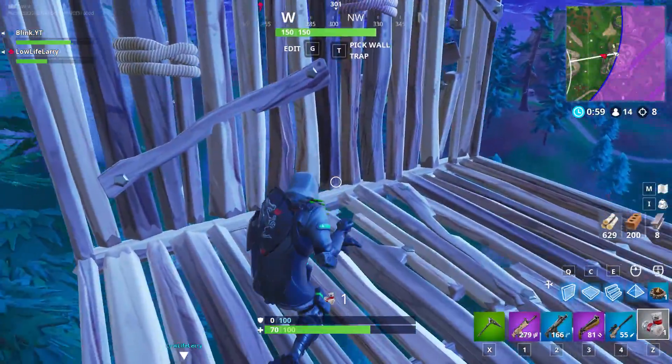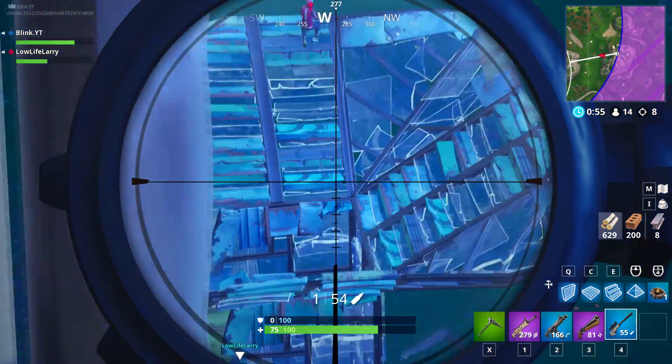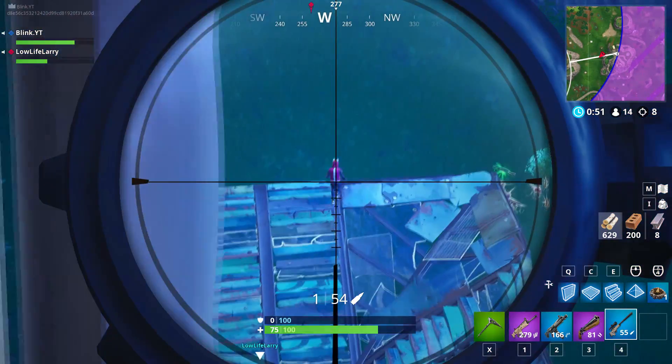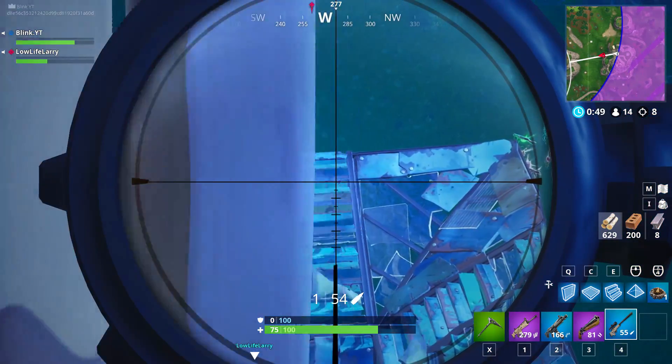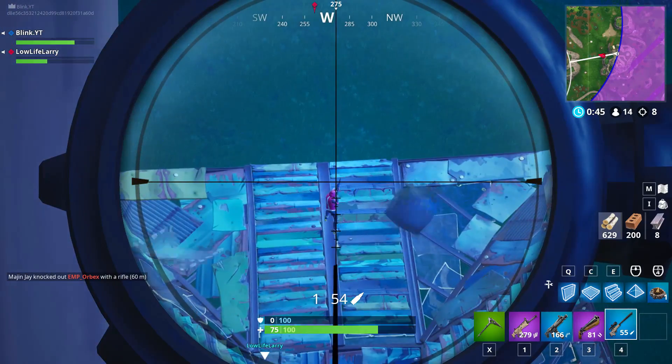In this first example we're both pretty low on HP coming out of the storm, and with this type of HP you're not in a good spot. You'll have to play these situations very carefully. What I do here is not attempt to take a shot when this player is moving — I wait until he stops moving because that guarantees a down on him.